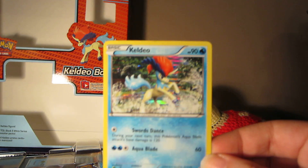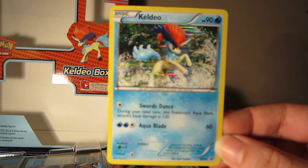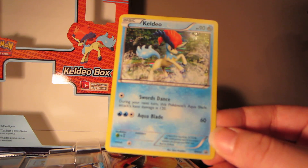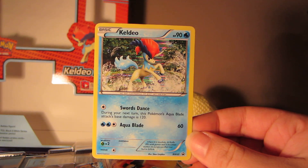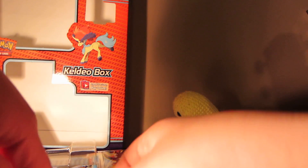So here is the Keldeo promo card. It's not focusing for one. Let me see... Black and white, 60 HP it looks like. So there's that.